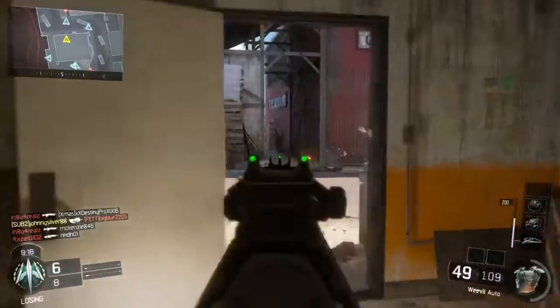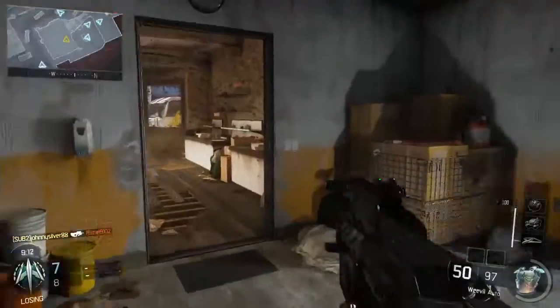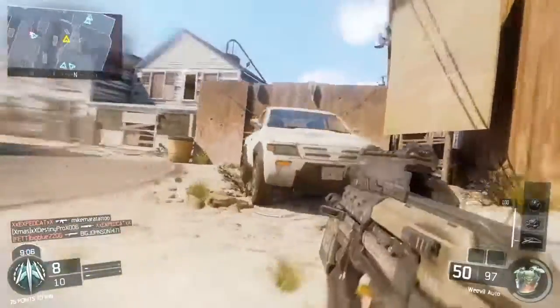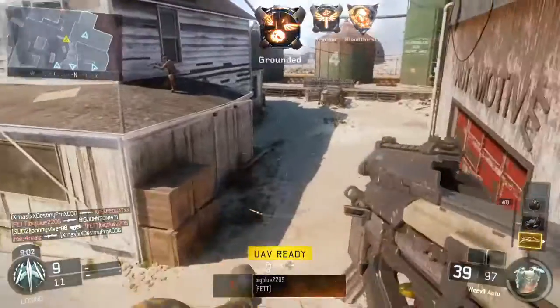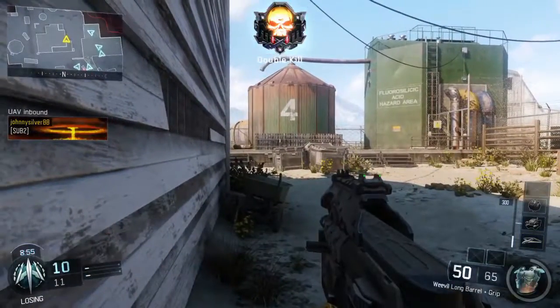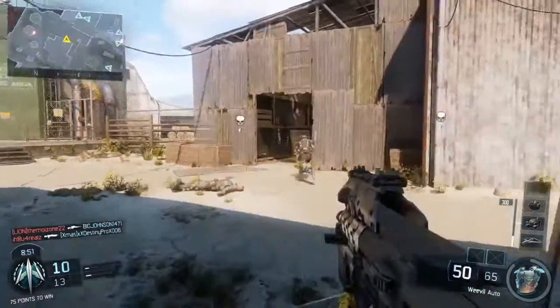Now this is what pisses me off. I'm always getting shot across the map by shotguns. So what they decided to do was make the shotguns even better — the KRM and the Argus have increased lethal damage range. I thought that was completely ridiculous. People camp with shotguns all day long and it's just going to get worse now.